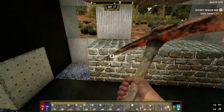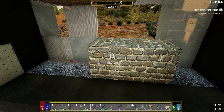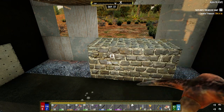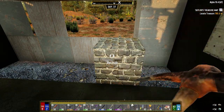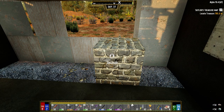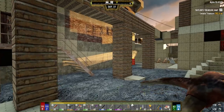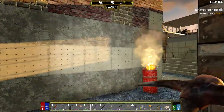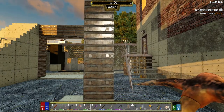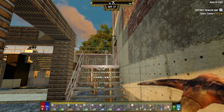Hey everybody, welcome back to the channel and another episode of my Darkness Falls series. I was working on one of the doors last night — this is going to take a lot longer than I thought. I got a lot of the building updated; I'll show you in a second. I knocked out a bunch of this and upgraded it to either concrete or reinforced concrete. I'm not sure if the zombies are going to attack this building at all tonight. We have to take these stairs out, otherwise they're going to try and hit up that door.